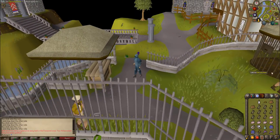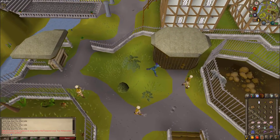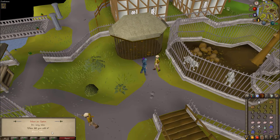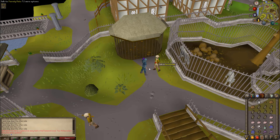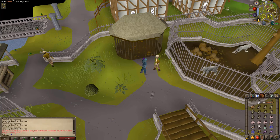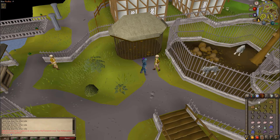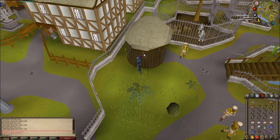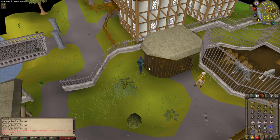Once in Ardougne, head southwest to the Ardougne Zoo. Talk to Parroty Pete. Say 'What do you feed them?' then talk to him again and say 'When did you add it?' Now take your vodka and use it — do not drink it — on the pineapple chunks. You will now have the alco chunks. Use the alco chunks on the aviary hatch on the parrot's cage.